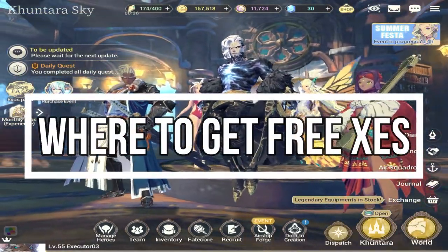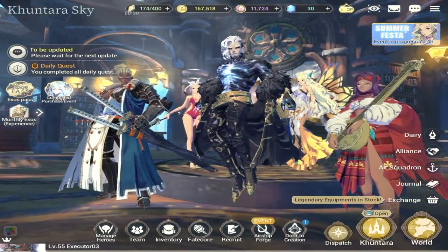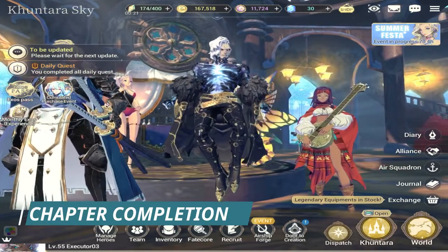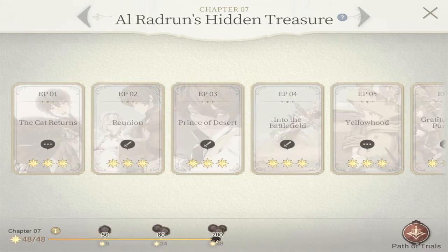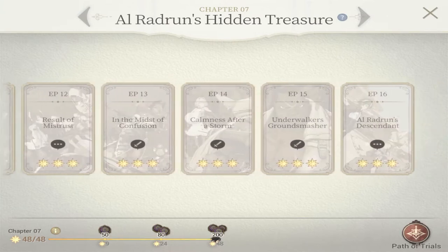Where exactly could you get Zest? This is a question that everybody's talking about because Zest is important in recruiting your heroes. To start off: chapter completion. If you see there are several chapters for this game, chapter 1 up to chapter 10. Each chapter has a set of Zest at the bottom, and as you gain stars you start to unlock several Zest until you've gained all the stars for the maximum number of Zest for that chapter.